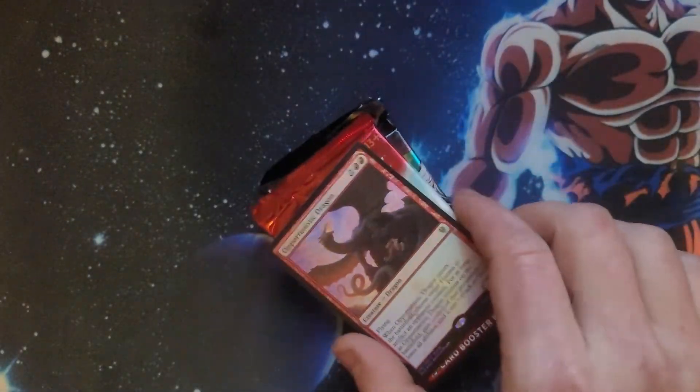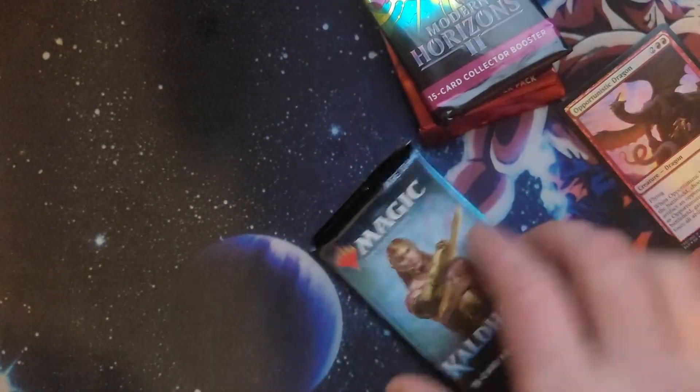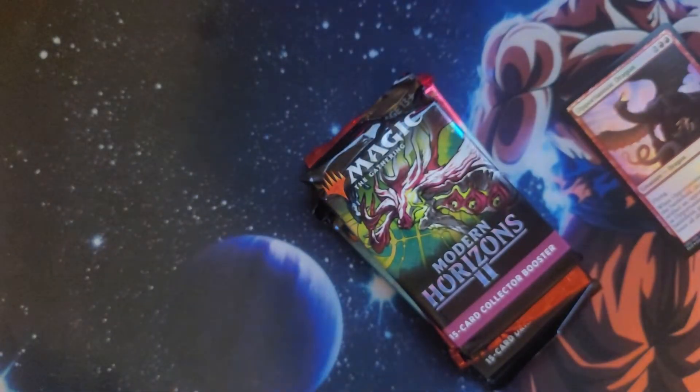Write-aid pack: Ikoria, MH2 collector, Call Dime. Like a dum-dum I don't have my price list up. Ikoria is in Pioneer, MH2 is in Modern.